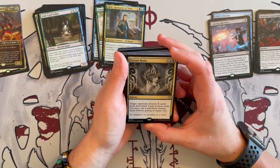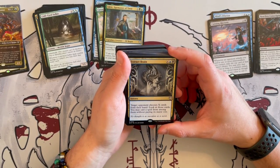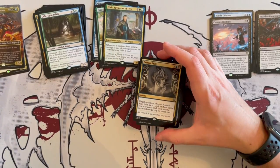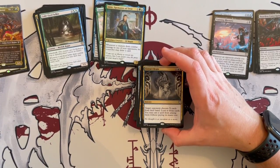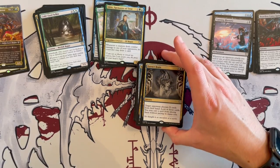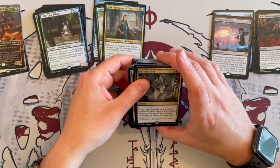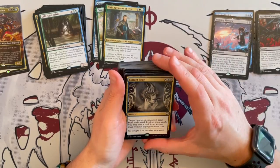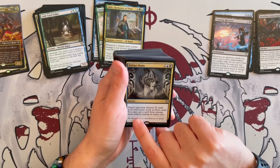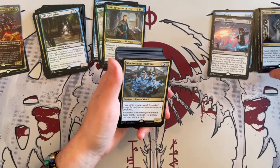Extract Brain is a Sorcery. Target opponent chooses X cards — it costs X and the Dimir mana — from their hand. Look at those cards. You may cast a spell from among them without paying its mana cost. It's not bad — it's a nice way of doing what the deck wants to do. And it's really strong because without paying its mana cost, if they only have bombs or really strong cards, you just say — the opponent has 4 cards and I know their deck has insane cards — choose 4, and you may cast a spell from among them. That's insanely strong.